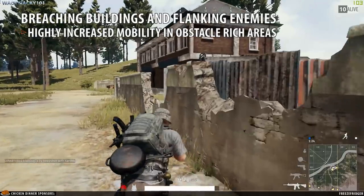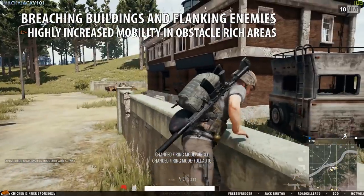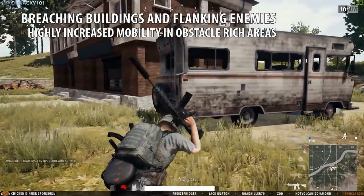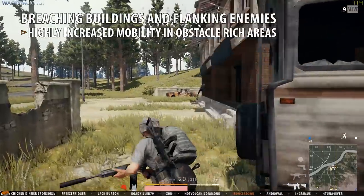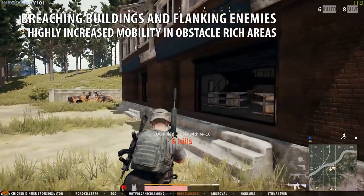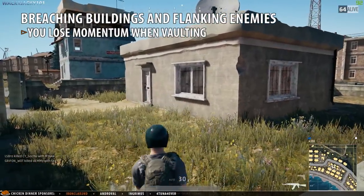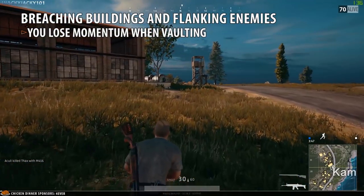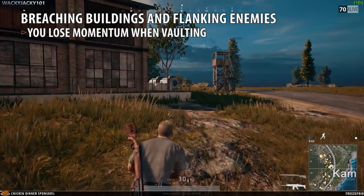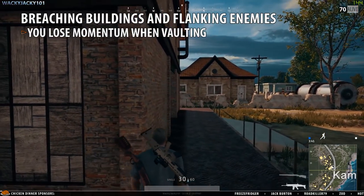Another part of this is the highly increased mobility in every area that has walls, boxes, destroyed vehicles, or similar objects — areas where you would otherwise have a difficult time quickly flanking an enemy or getting away in a tight situation. When vaulting over obstacles you do lose a bit of momentum, making it easier to hit you in the vaulting moment. This is important to be aware of as it makes vaulting not always the best choice in a getaway situation.